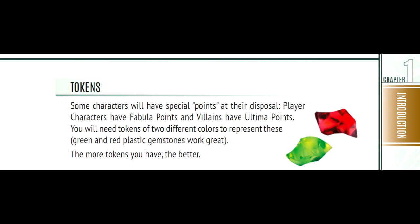Of course you will also need pencils, erasers and pieces of blank paper for quick sketching and notes. You also need tokens — a bunch of them. These represent fabula points for player characters and ultima points for villains. You need two colors of these tokens; green and red are ideal. The more tokens, the better. Then you need dice — polyhedral dice specifically: 6-sided, 8-sided, 10-sided, 12-sided and 20-sided dice. Some effects within the game reduce or increase the dice size, meaning a d8 could turn into a d6 if it suffers a reduction, and into a d10 if it obtains an increase.